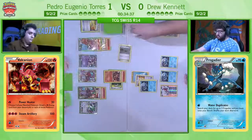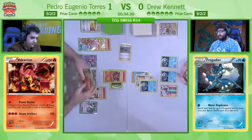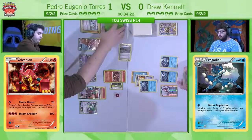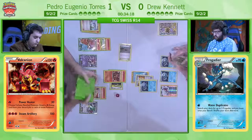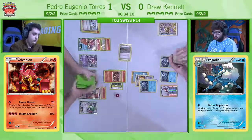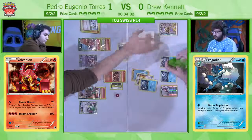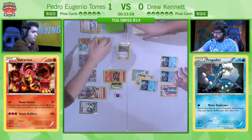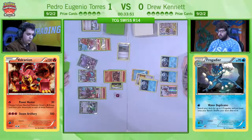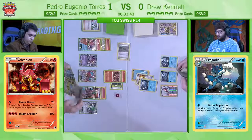At this point Drew has set up early enough that it's far from insurmountable, especially considering the inherent advantage he has over Pedro's deck if he does get set up — I fancy Drew's chances here. He's doing very well. Now if Pedro could hit one more Max Elixir, I'm feeling really good about his chances, because if he's got an energy in hand — he's playing 12 of them, so we assume he's going to draw one — then all he needs to do is retreat the Vulcanian and he's got the KO on the Frogadier next turn. There's no energy there, but there is a Max Elixir.